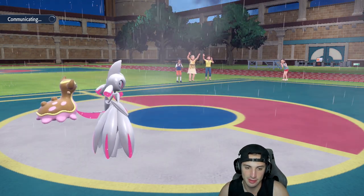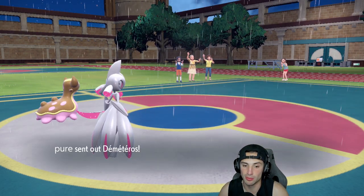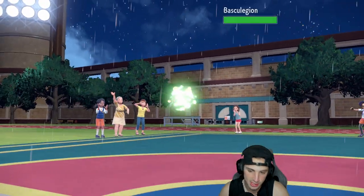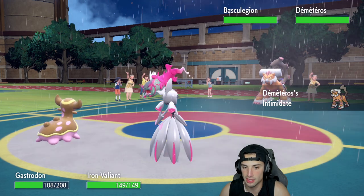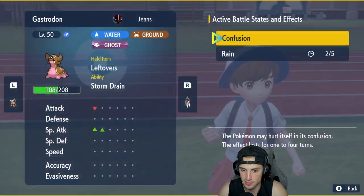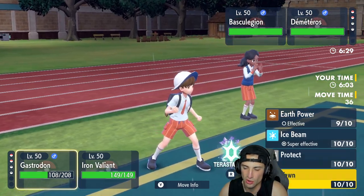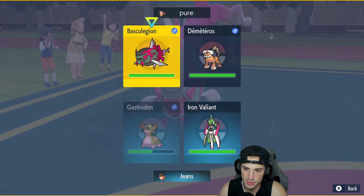Gastrodon is back up to half HP. If it gets off another turn it could easily one-shot a Pokemon. They bring in Landorus — Intimidate comes out, a little tough on us. I'm not sitting in a good spot with only two turns of Rain left and still confused. They could go for Yawn because we might have to Yawn here.